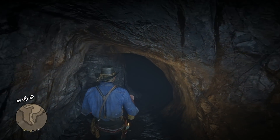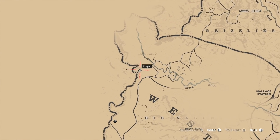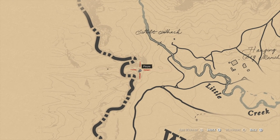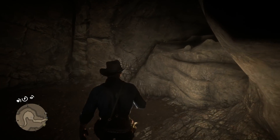In case you guys have never been to the Devil's Cave, it's actually located on the far west hand side of the map. It's kind of hard to explain literally what it's next to, but when I say it's on the border of the map, it really is there. The closest thing to it is like Hanging Dog Ranch — if you find that, you're pretty close to where this location actually is.